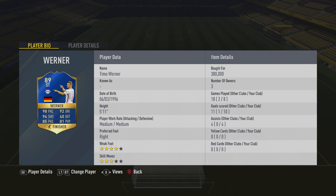Unreal stats right there. He's 5 foot 11, right-footed, with medium/medium work rates, 3-star skill moves, and a nice 4-star weak foot.